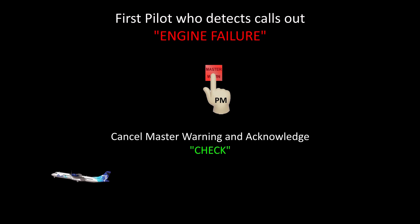First pilot to detect failure calls out: Engine 2 failure. Pilot monitoring will cancel warning, confirm failure, and call out: Check. Pilot flying calls out for checklist: Engine 2 flame out at takeoff memo items.